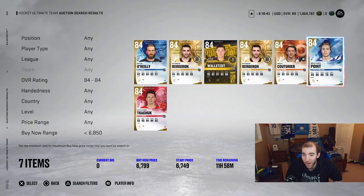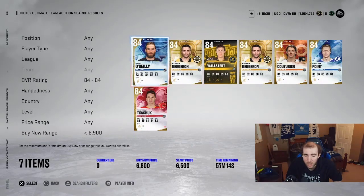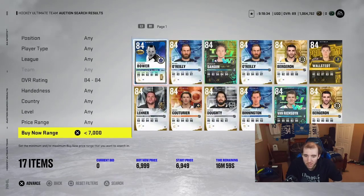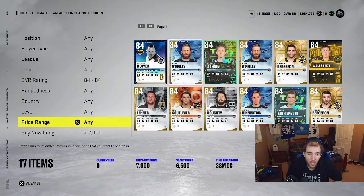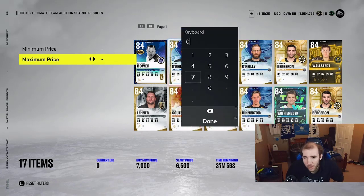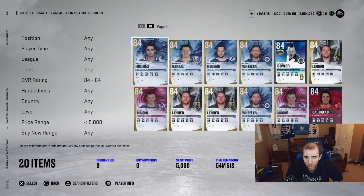There we go — the 84s are close to the 7k range, almost at 7k. So you know they're selling in the 7k range. If they're going for 7k and you want 2k to 3k profit, your max bid should be around 5k. Cancel that filter and you can see all the cards in the 5k range.